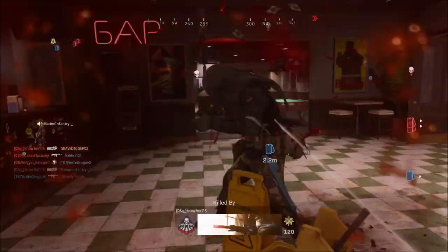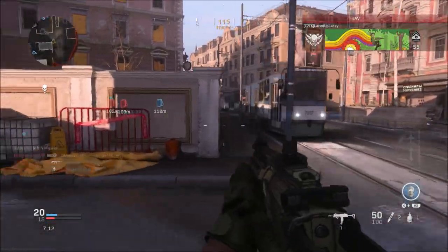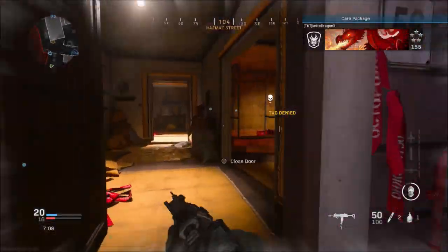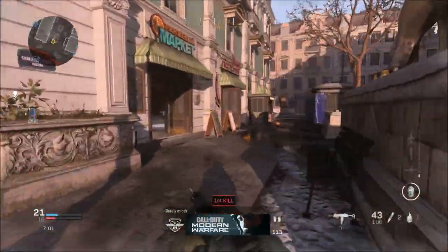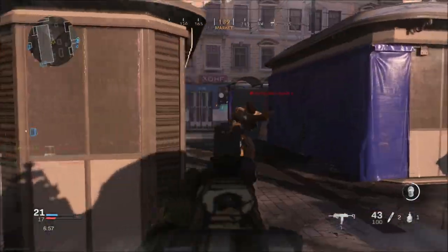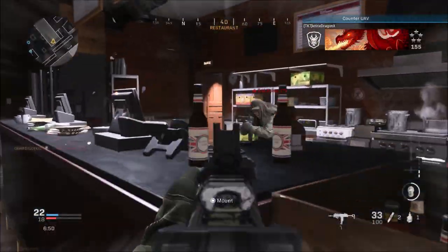For killstreaks there were some bug fixes. They fixed an issue where the selected killstreak would revert back to the previous selection mid-match — I was having a huge issue with this regardless of the mode, whether it was Kill Confirmed, Domination, or Ground War. My killstreaks would just revert back to something else when I spawned in, so I'm glad that's been worked out. Also fixed an issue where players using the shield turret killstreak could see through smoke at certain angles via the side panels of the turret.